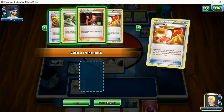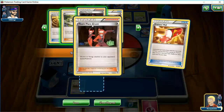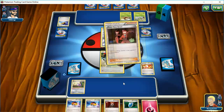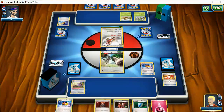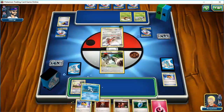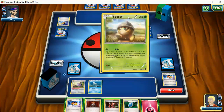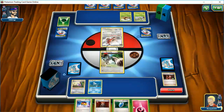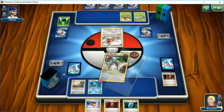Let me think first. What if I Team Flare Grunt him? Or my other option is Lysander one of these guys, but I know he has the Float Stone. So I'm going to try this and see how far this gets me. Although honestly, I should have played an N — I don't know what I was thinking. Since I didn't, I'm going to go with Remorade. Hopefully do a Remorade-Octillery combo. My opponent's going to get exactly what he wants unless I Lysander one of these guys.